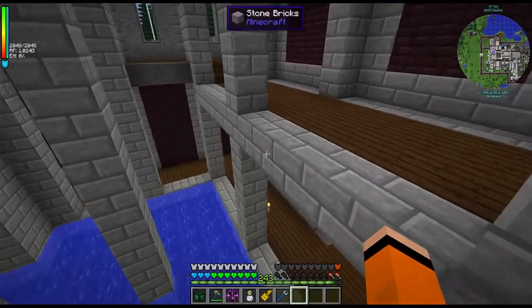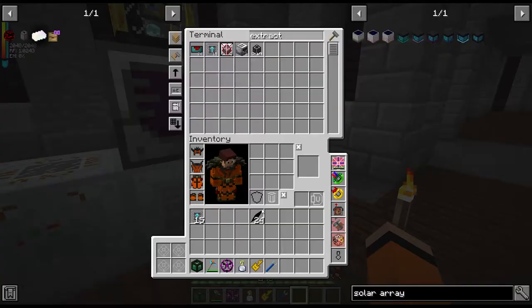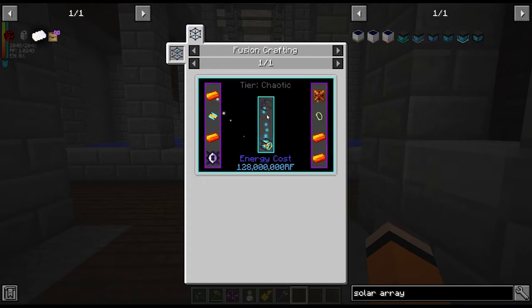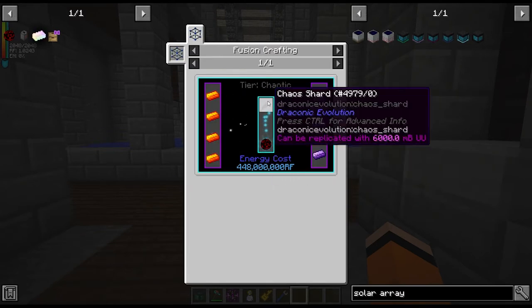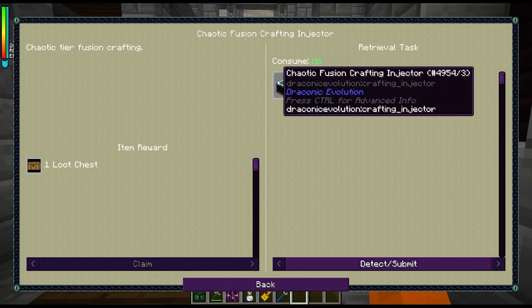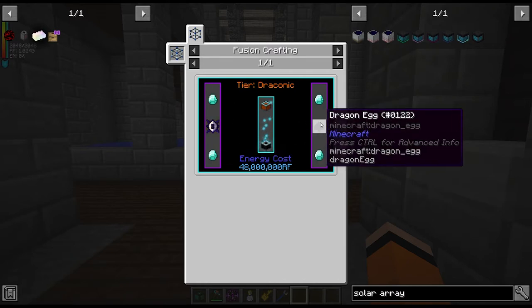We also need about eight chaotic cores. So I've just printed off some chaos shards — that's for these solar array controllers, which take these reactor stabilizers, which take a chaotic core. And then there's a draconic reactor core which takes a chaos shard. Oh right, that's what it is — it's chaotic tier. So we have to get the next tier of fusion injectors, these things, which do take a chaotic core each. So I need 10 chaotic cores and 10 dragon eggs.